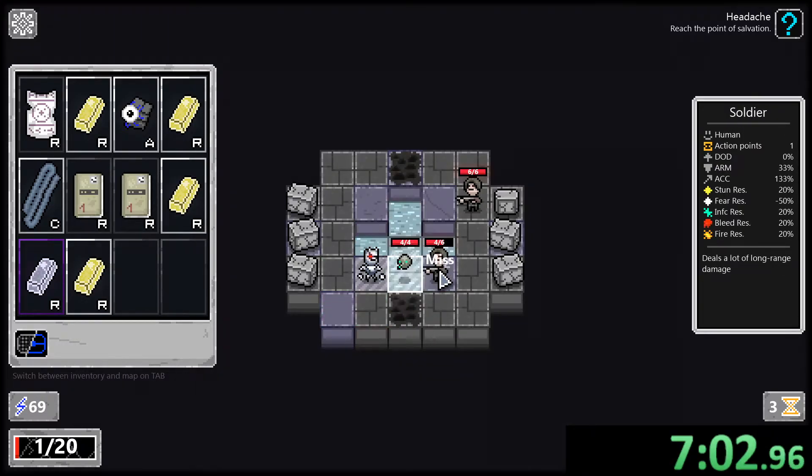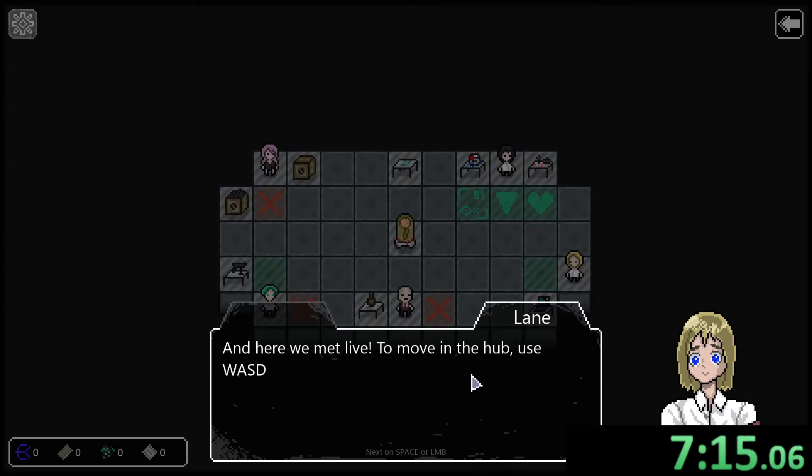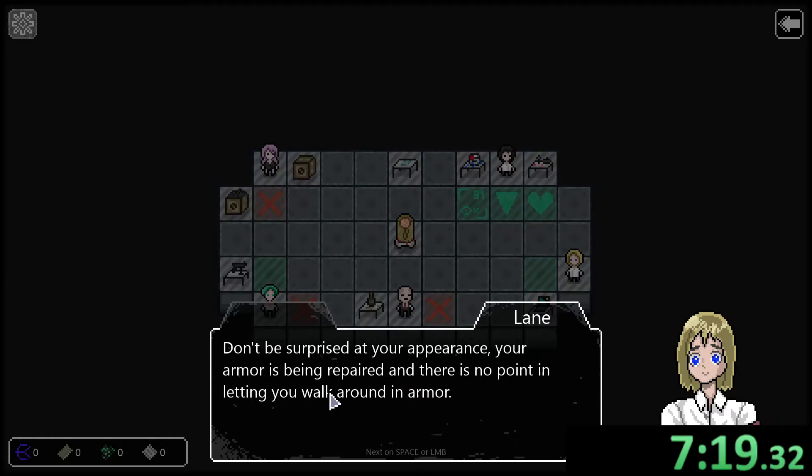Spawn here, press three, shoot this guy — two damage and we're dead. Minus 150 — continuing. Maybe we're supposed to lose. Now we're in the hub. Use WASD to move around. 'Don't be surprised by your appearance — your armor is being repaired.'